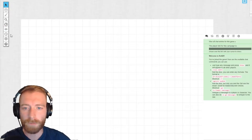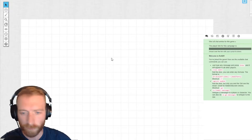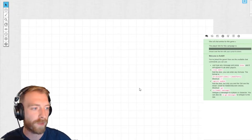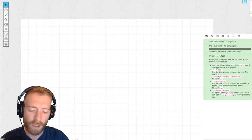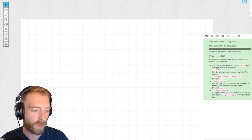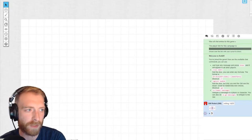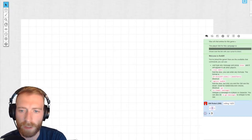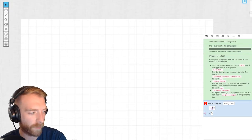This is Roll20 — this is the basic starting screen. In the middle we've got a grid outline of things, and to the right we have our chat screen where you can do your rolls, like 1d20. You can also do slash-r for your die rolls. This is the basic outline of what Roll20 looks like.